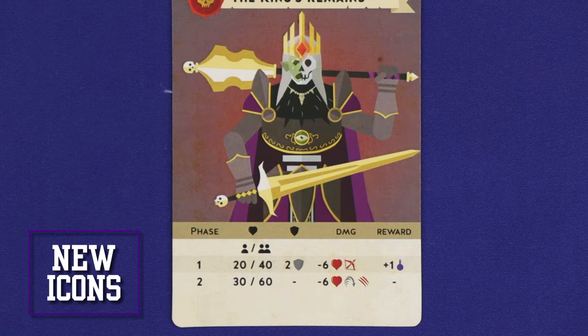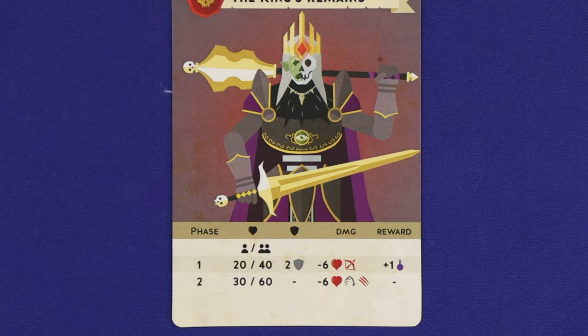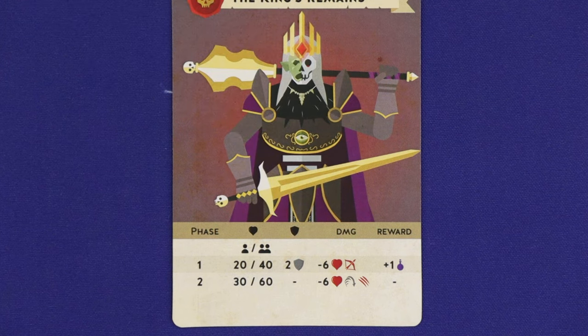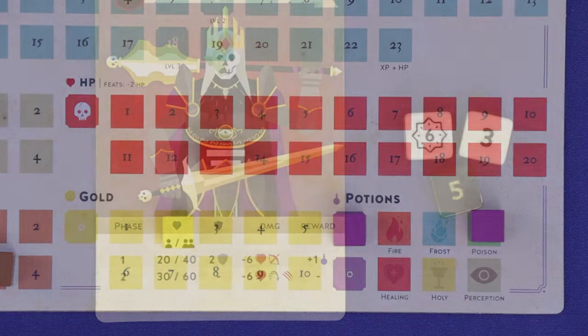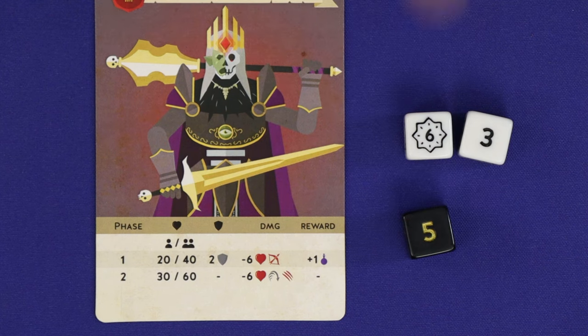Mini Rogue the Council adds a number of new icons, particularly applying to enemies and the powers they have, and you can enjoy these in the solo, cooperative, or overlord modes. Some enemies now have armor — just like your adventurer armor, it will block that number of incoming wounds before any break through to cause damage to the monster. Fire and poison potions ignore armor. Some enemies are ranged, which changes the order of combat — you'll still roll all the dice at once, but now you'll resolve the enemy's hits before resolving your own, meaning you can't avoid this damage by killing the monster first.